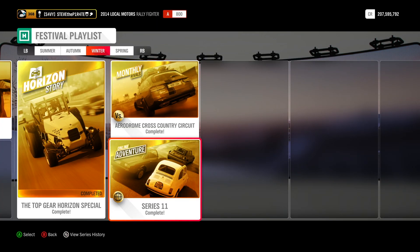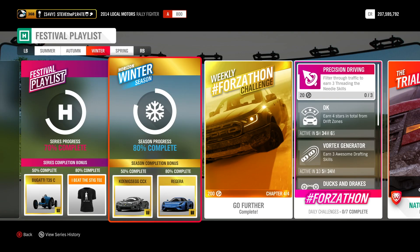And lastly, for the 50% rank in online adventures, you need to play the unranked adventures until you get ranked at level 20 — and that is this one completed. That gets you to 50% completion, bagging you that brand new Koenigsegg CCX.